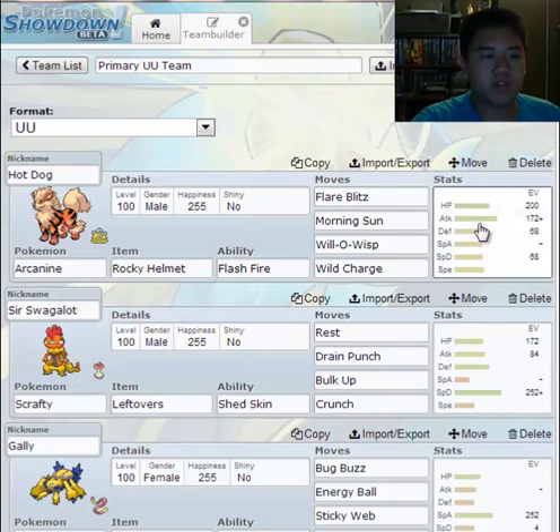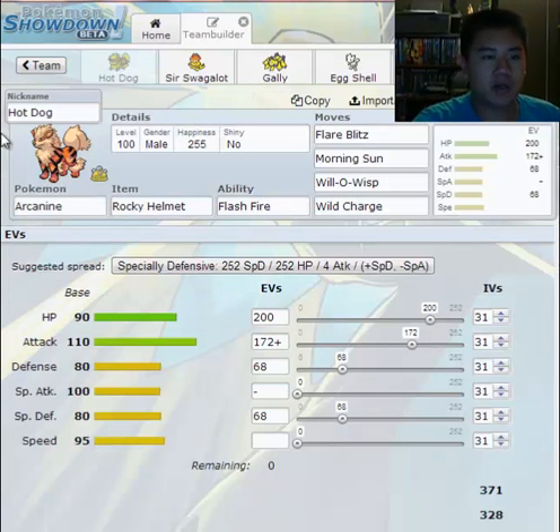Let's go into Hot Dog's moveset — my Arcanine. I love him, he's saved me so many times. He's got Flare Blitz — wonderful STAB. STAB stands for Same Type Attack Bonus. It means using a move of the same type as your Pokémon to get more damage from it. The multiplier is higher.